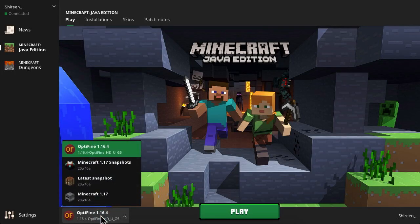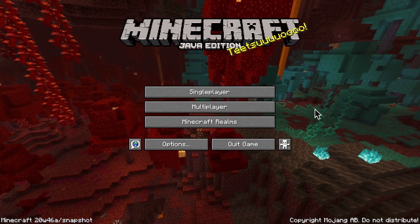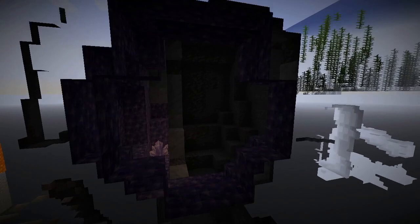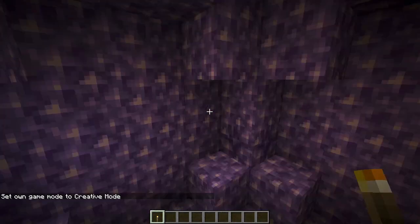Go back to the Play tab, in the bottom left select your 1.17 installation and press Play. Once Minecraft 1.17 has loaded, you can create a new world and look at all of the new blocks like Copper and new cave generations like Amethyst Geode that will be added over the next coming months.